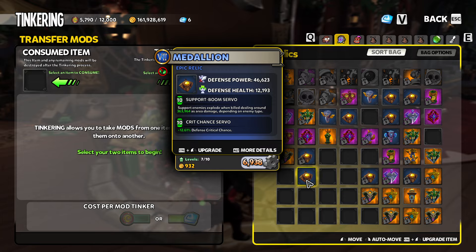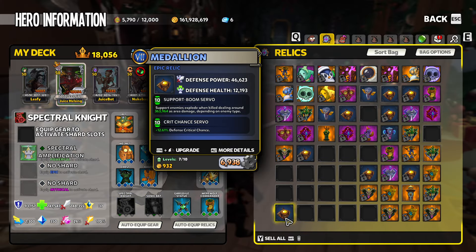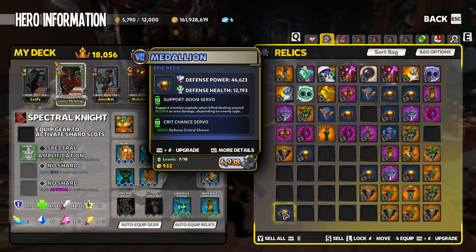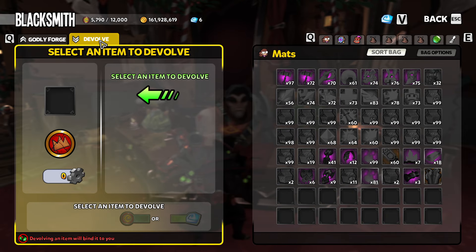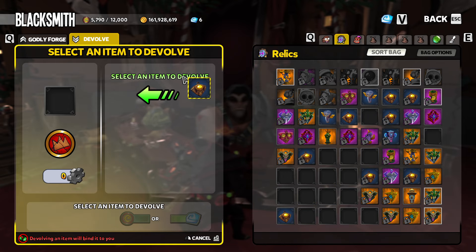So even though we moved this campaign level mod over to a Chaos 7 item, it is not Chaos 7 quality. Now if you're in the middle of doing ancient power resets, all your gear gets reset down to campaign, and when you bring it back up to Chaos 7 it will be at the proper amount. However, you don't have to do an AP reset to fix this - this was added a couple of updates ago. You can come over to the Blacksmith and go to Devolve.